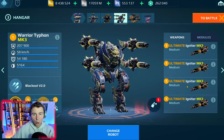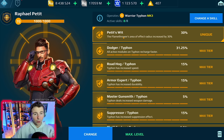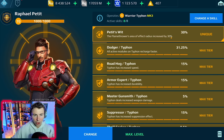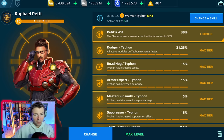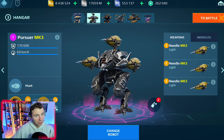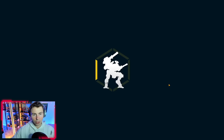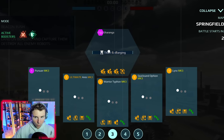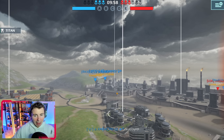Our second build is the Warrior Typhon with the ultimate igniter Mark Three. We threw out River Chase and we're putting in the Raphael Pettit pilot — 30% larger radius on the flames. Stacked with the increased damage and slowdown effect, it could be pretty deadly. We also have a Sonic Charanga if we need it. Let's try these things out!